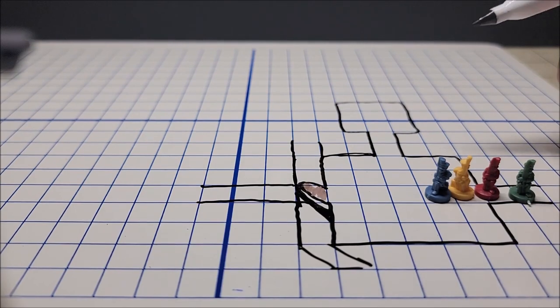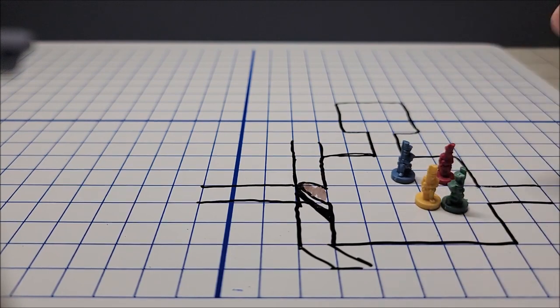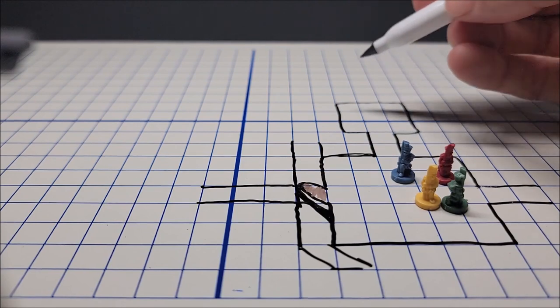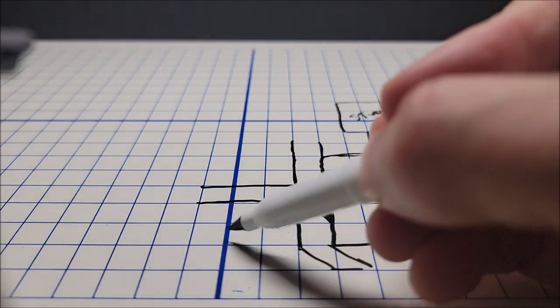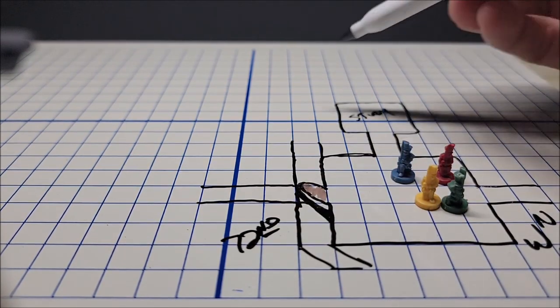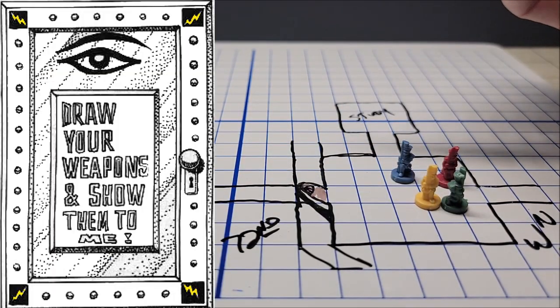This is a fairly easy trap that you can use in your online game or in real life. Our adventuring party enters from this direction. There are a few different ways they could go — they could go north, which will lead to a different room we're going to call the study, or they could go west. The problem with going west is there's no door handle and this door is actually magically sealed by a 72nd level wizard and cannot be opened. In the book, at the top of this door is an eye, and below the eye is a saying that reads: draw your weapons and show them to me.